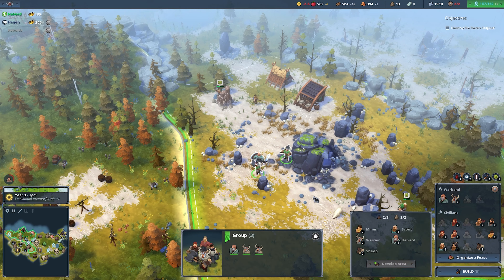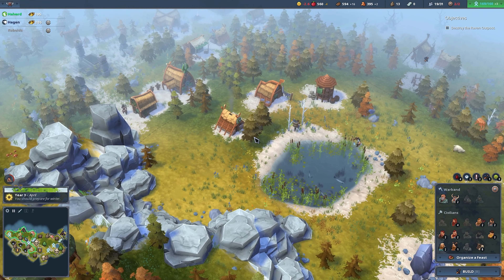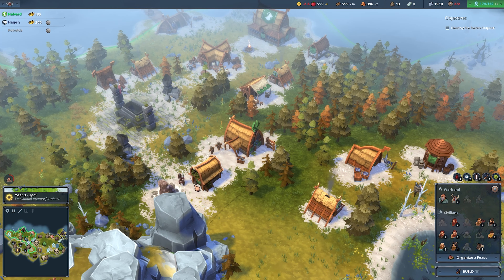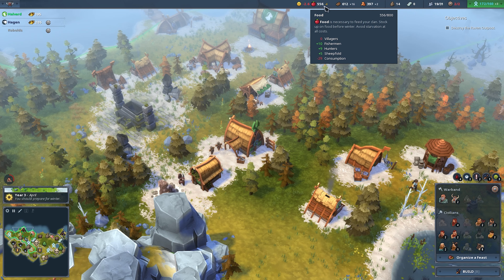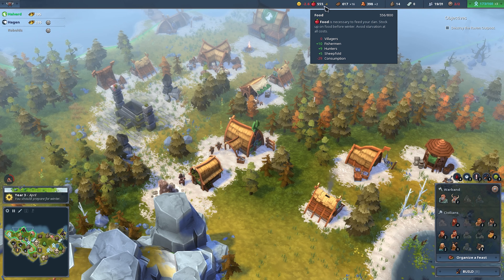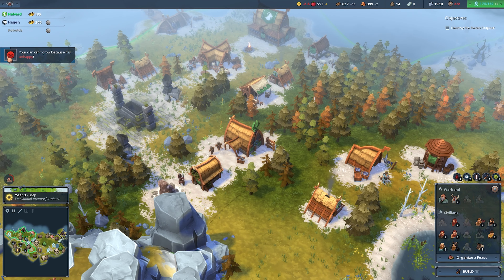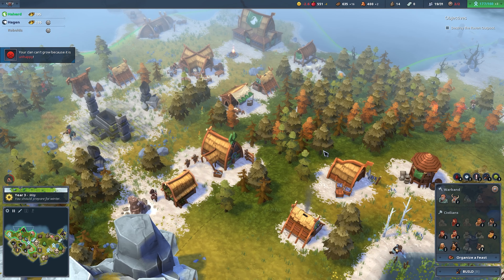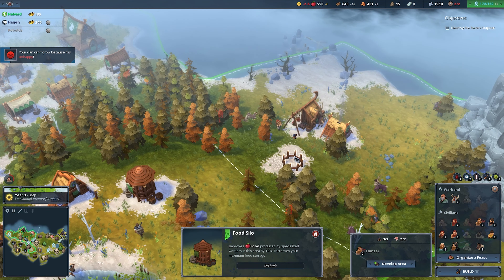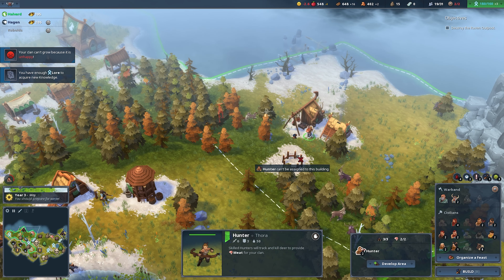You guys are wounded. You're sick — can you be healed? Okay, maybe that will help. Food reserve — okay, we're losing food though, which is not good. We can't grow because we're unhappy, I'm aware of that, and that's because we're sick. I need somebody to build this. How about you — can you build this? No.